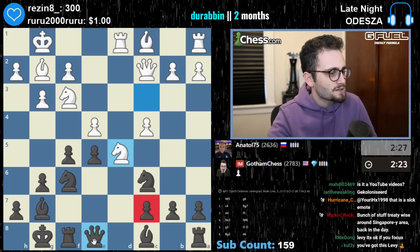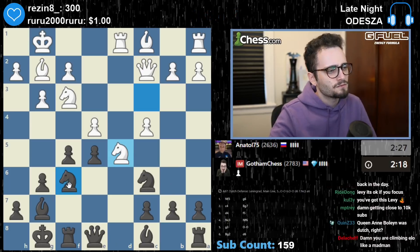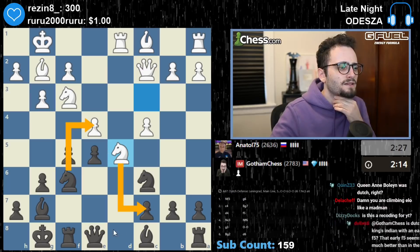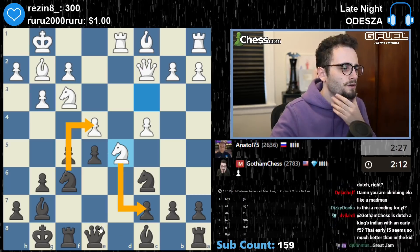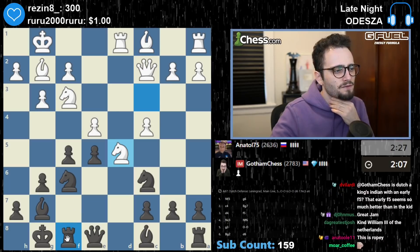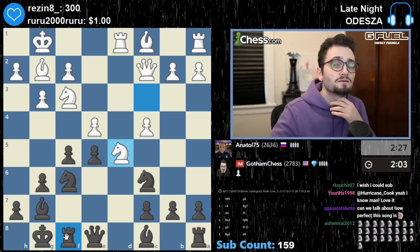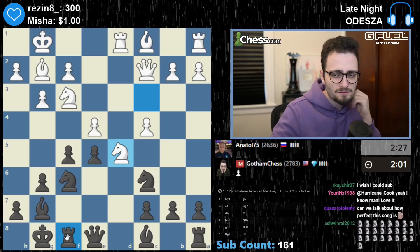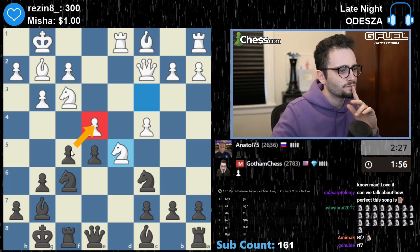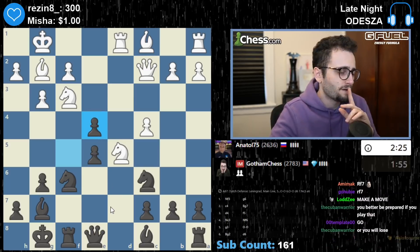Knight d5 just comes and gets this. I have a feeling I can take on e4 — like what if I play knight e4, knight c7? I can also go queen f7, rook f7, rook d7. Looks pretty stupid but might work. Also fe4. I'm going to do it — I'm going to get wild. I'm going to play f takes e4.